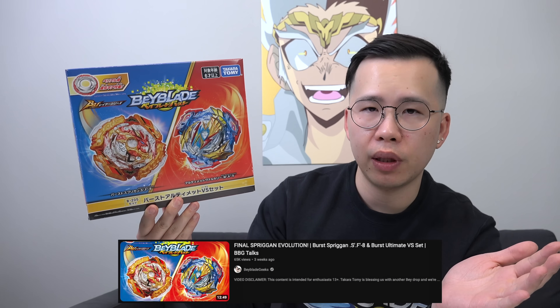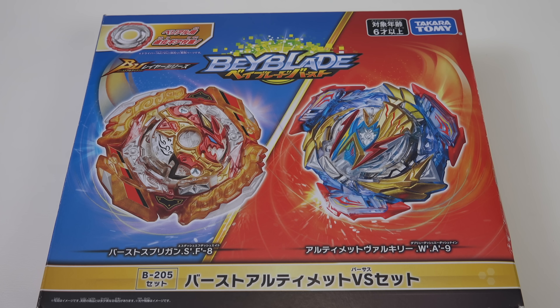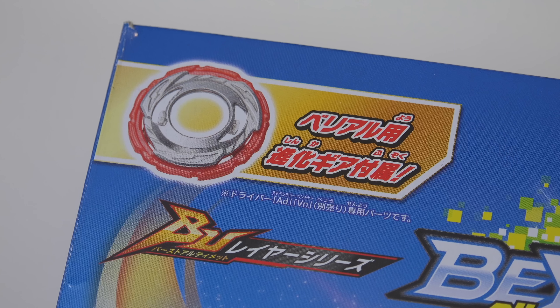Maybe it's not as bad as I think. We did a BBG talks on this release a while back and we were a little bit disappointed with the parts we were given in here, but we won't know until we unbox it so we'll get to it shortly. There are some pretty special parts though, like the VS gear that you get from this. You can finally complete your Divine Belial and it's gonna give you that Ultimate gear, so there are a few perks to buying this VS set.